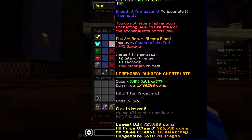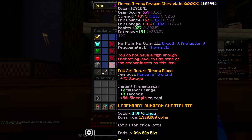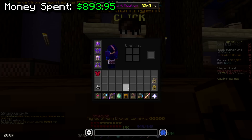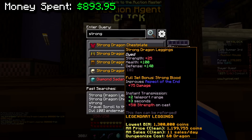I'll need a dungeonized version for it to be good. Let's get the cheapest five-star dungeonized one, which I believe is this one — strong dragon leggings, 2.3 mil. Wait, how much money do we have left? We have 1.3 mil left. Will it be enough, or am I about to have to go swipe the credit card?